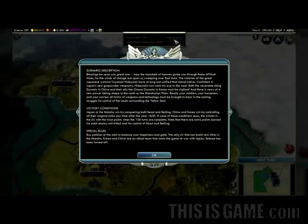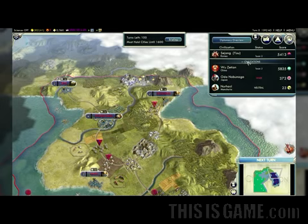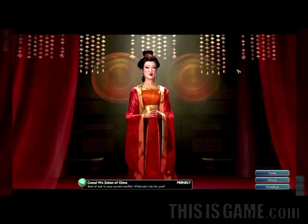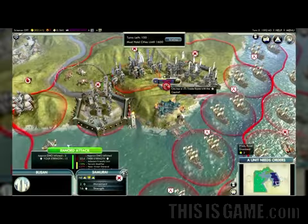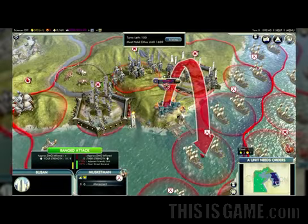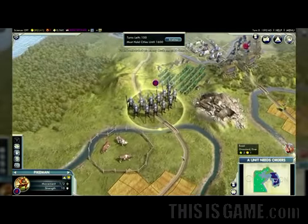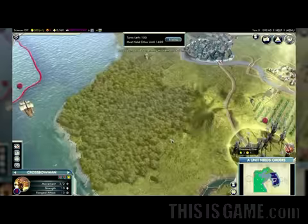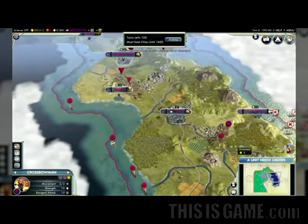We've also created a special scenario for this pack, the Samurai Invasion of Korea. Based on Japanese warlord Toyotomi Hideyoshi's attempted invasion of Korea, you can play as Korea, China, Japan, or the Manchu. The defending Koreans need to have control of all their original cities by 1600, while the Manchu and Japanese are trying to seize Seoul and Beijing. Even if you lose all your cities as the Korean player, you have the ability to fight on as a guerrilla in the countryside as your people rally to save their homeland.